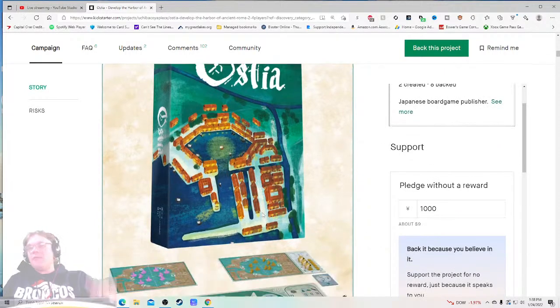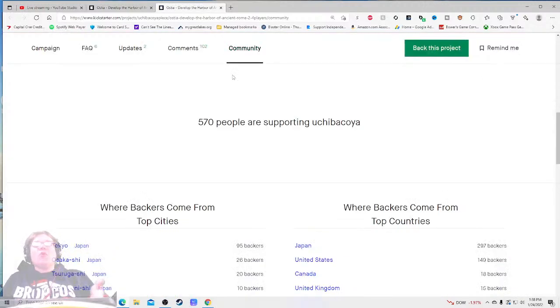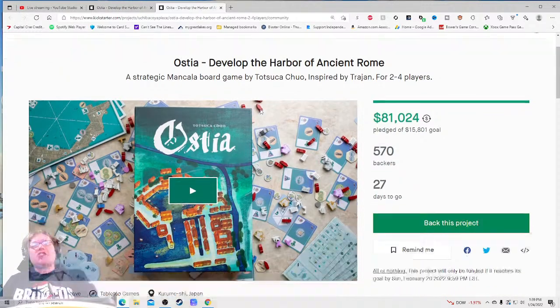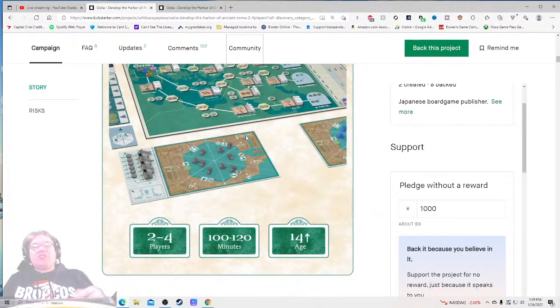How much is it? Hopefully we don't beat around the bush and get straight to the price — hopefully in dollars and not yen. 100 to 120 minutes — okay, first misstep I think is not mentioning that from the jump, because when I hear mancala style I think of Five Tribes. A lot of people don't like Five Tribes anymore — it's kind of fallen out of trend. But if you mention it plays up to two hours, that intrigues people. That gets me excited. It looks like a euro, and euros tend to be longer.